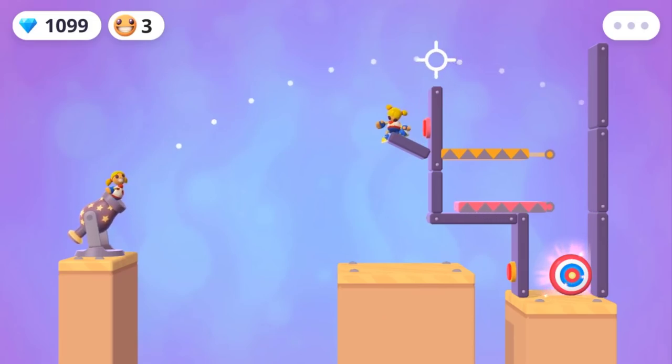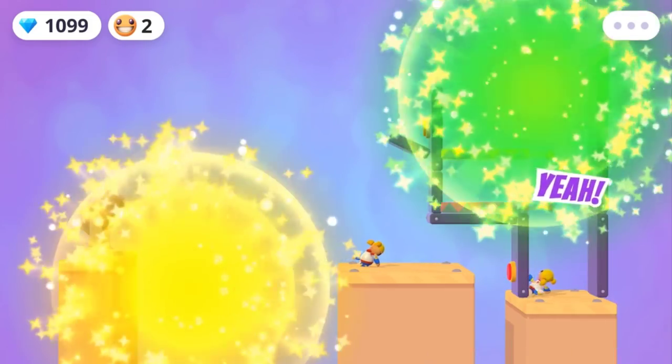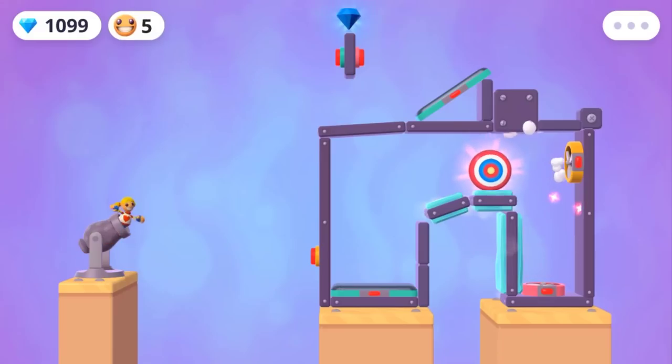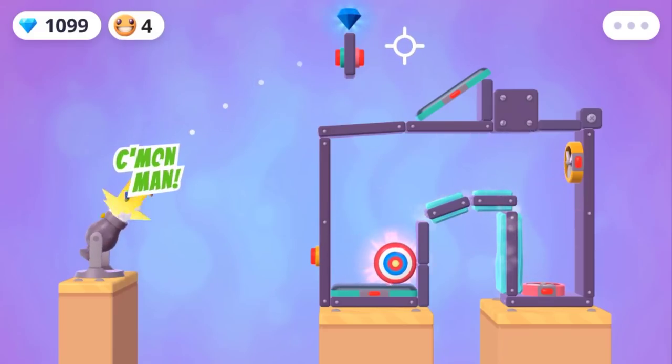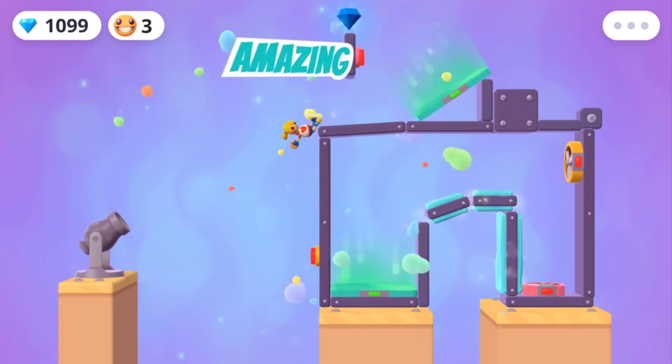So we're going to have to press both of these buttons here. Let's get it down. Got it — that target was wide open for me. Let me see if I can do this. That was a really nice feeling there. There we go.